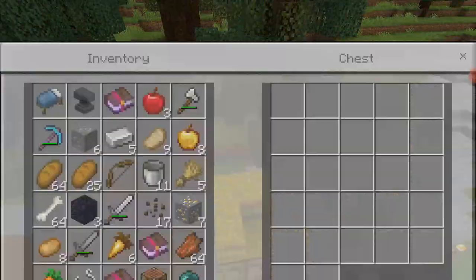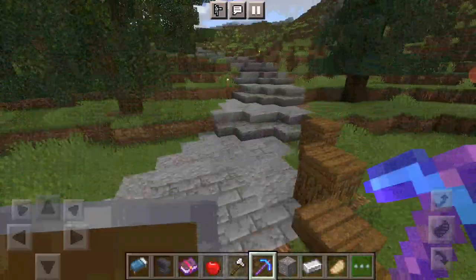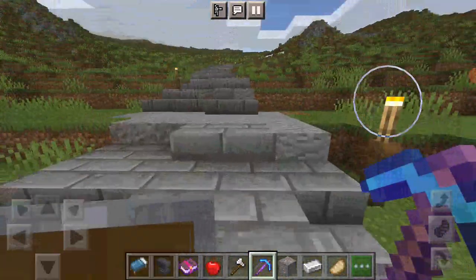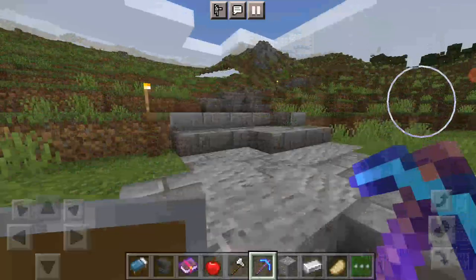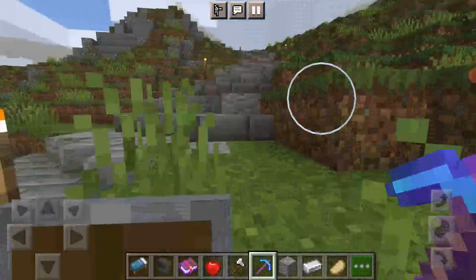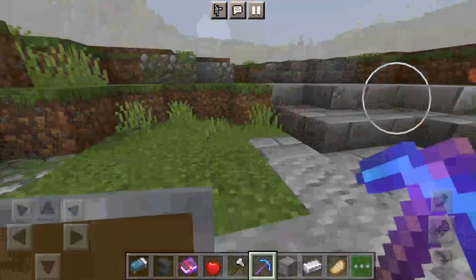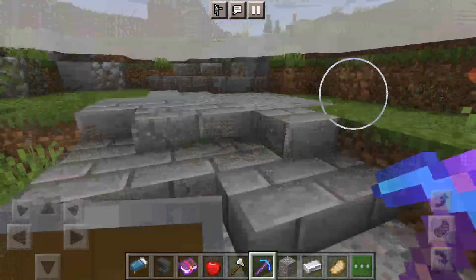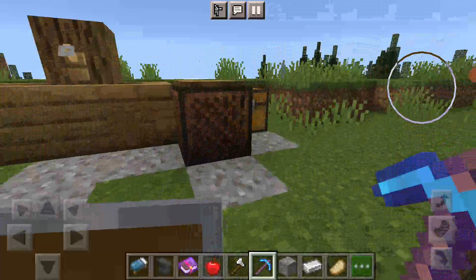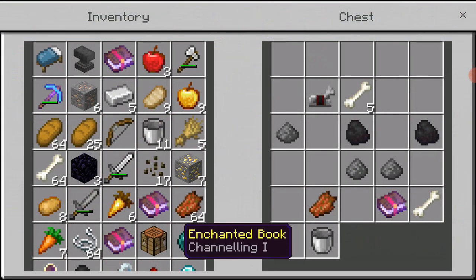I'm just gonna see what's inside that chest. It's an empty chest - we just got scammed by a mod pack maker. That's pretty terrible. That's one thing I just hate about mod packs like this: they have great loot in the chests, but the moment you expect to see a chest, there's nothing inside them.